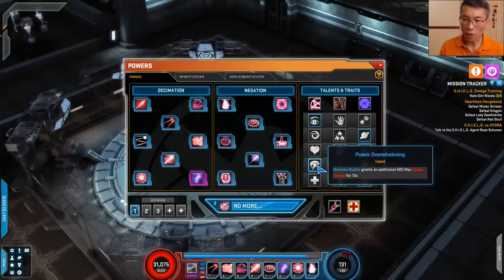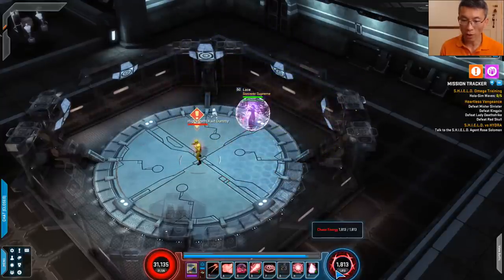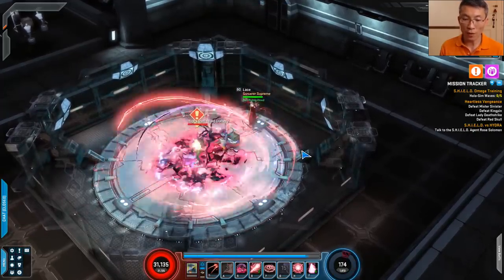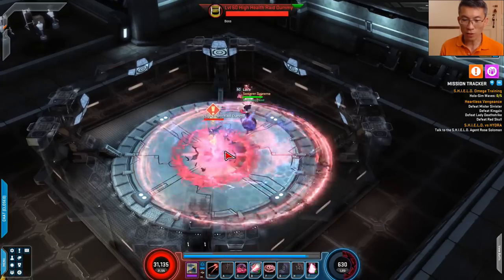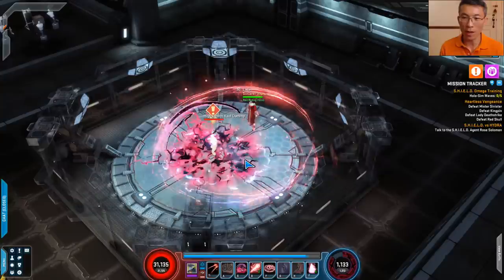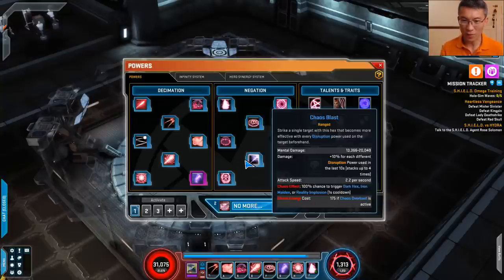Unmake Reality grants 500 extra chaos energy for 10 seconds. That's really good because the more maximum chaos energy you have — like here at 1,813 — the more you have to play with before getting fully depleted. So I strongly recommend this one. You get those invulnerable seconds and can do a cycle again during clearing. I usually build for everyday builds, not just single-target timing, because clearing the instance matters more than killing a boss slightly faster.